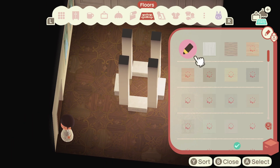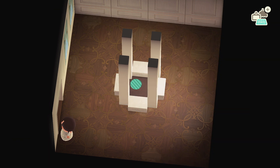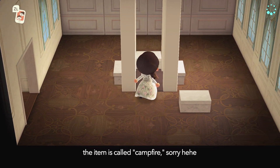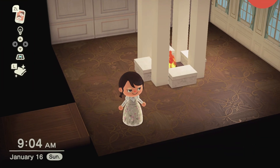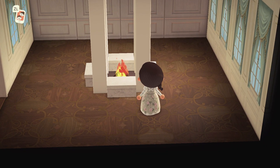I decided to add a little brown mat on the bottom just to give it a little bit of separation from the rest of the flooring, and then we just put a bonfire in the middle — and that's it. It's a little makeshift fireplace that I think can really spice up a room, whether it's a living room or even just a centerpiece for a home.